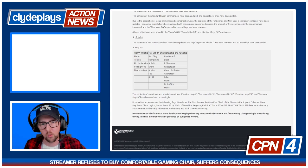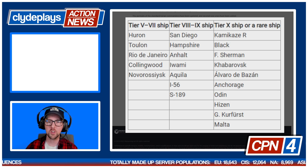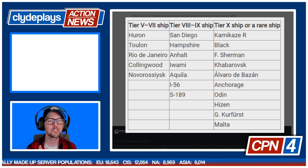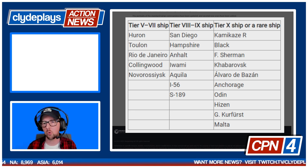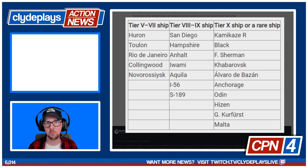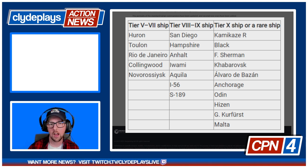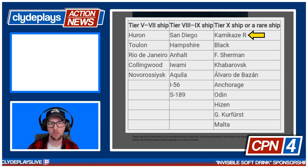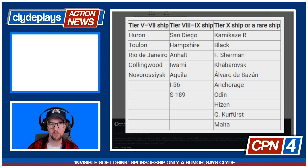We also have updated changes for super container drops — 22 new ships added and one ship removed: Imperator Nikolai I, which really bums me out. I still don't have an Imperator Nikolai, and it seems there's now no path that allows me to get one. I'm interested in scooping up a Kamikaze R — whether via a Santa box or super container, it'll probably be a Santa box for me.